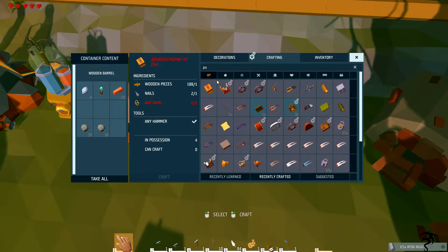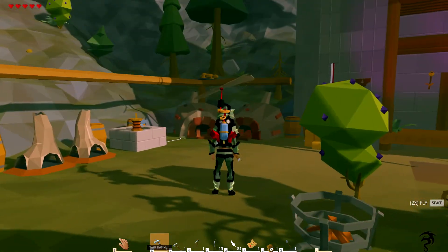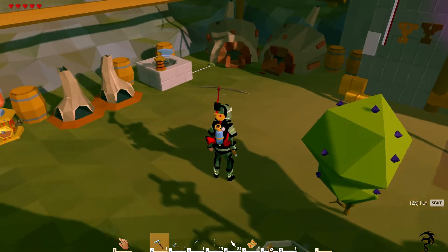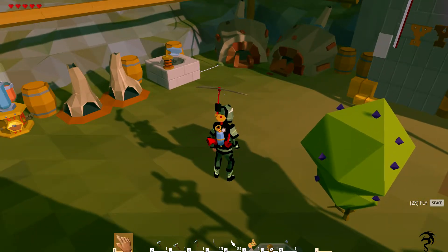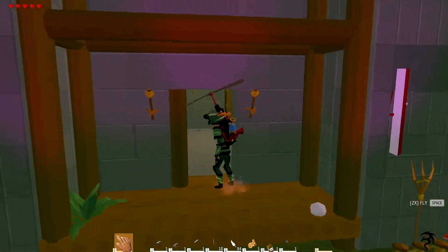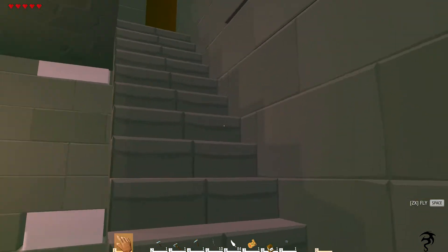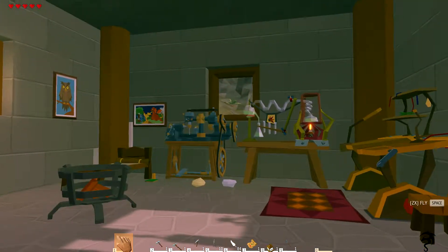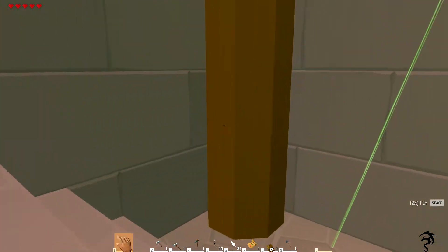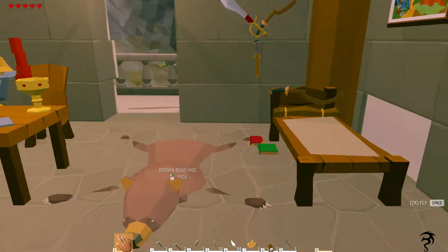Boom, oh wow, that thing's huge! Where did it go — did I accidentally put it away? It's okay, we want to make it inside anyway. Let's figure out where we can put this. We need somewhere dry and out of the way. This is my work lab — I don't think we want it here. Let's go up a floor.